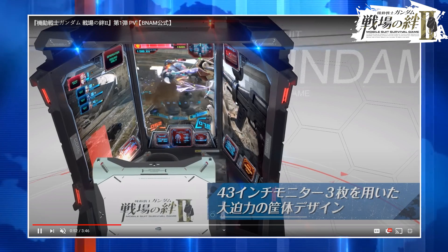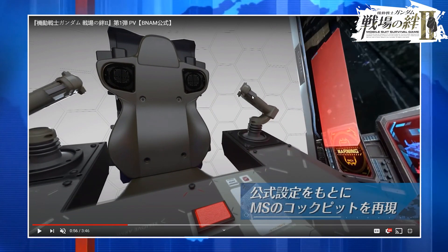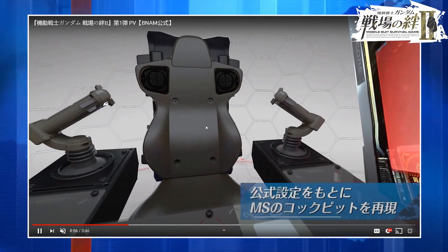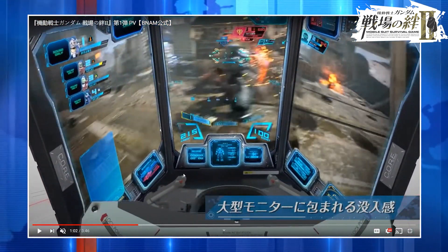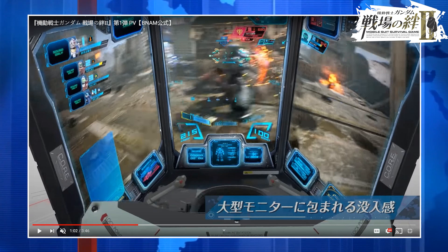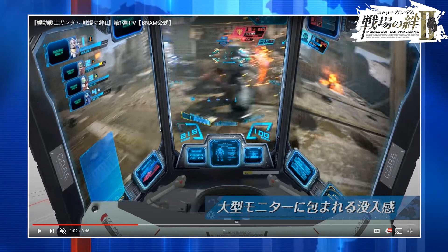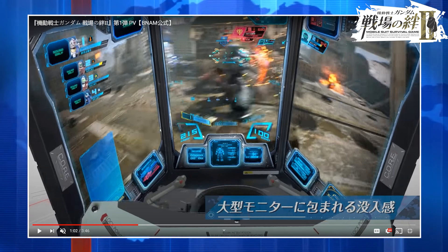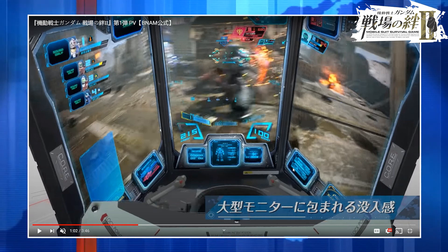It is a first-person view — kind of a weird angle but not terrible, and I wouldn't say it's disorienting. I can see there are speakers in the chair, some triggers, and a red button on top, so you've got some pretty cool controls. It'll show the foot pedals at some point. It looks like there might be two computer-generated allies, though it's hard to tell if those are actual players or not — it would be cool to have more players in here.